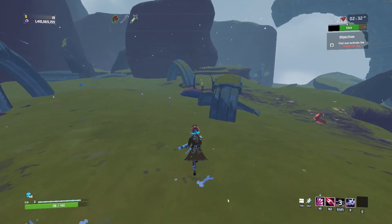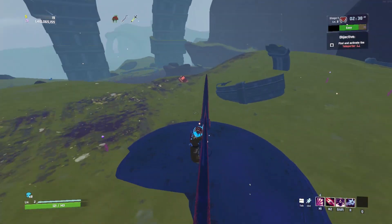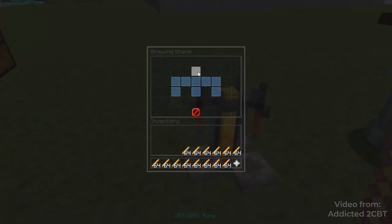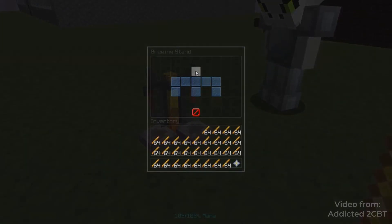This is just kind of a weird video on why the brewing stand is disabled, and kind of a way to show you how people do it. It's quite funny — you can just shift-click and get an inventory stack of something you want. Anyway, I'll see you in the next one. I hope you guys enjoyed the video. Bye.